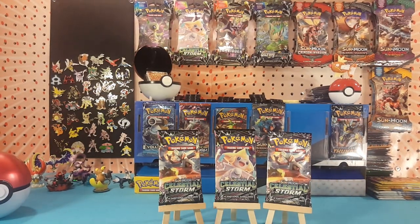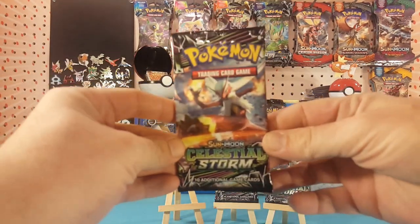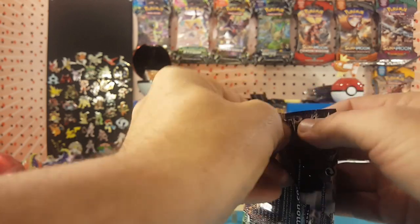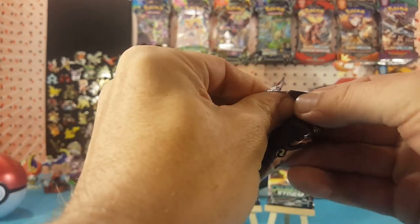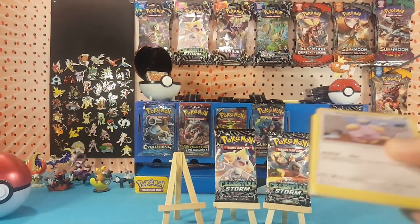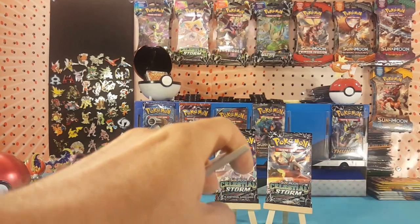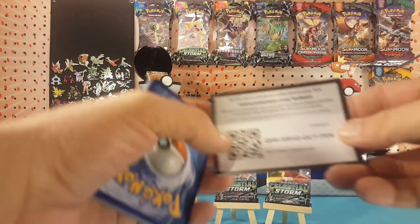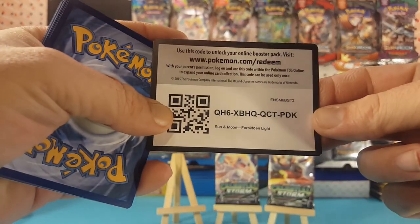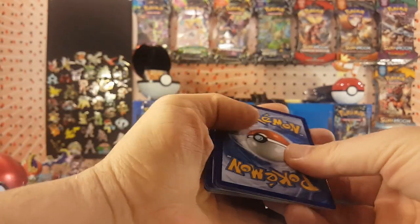Let's get the lucky hat on and we'll see how lucky these packs are. Start off with the Blaziken pack. First one is a green code card — here is a Forbidden Light code card. Let me know in the comments below what you get with it.